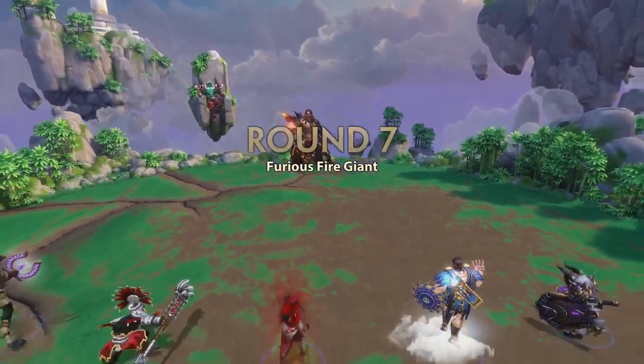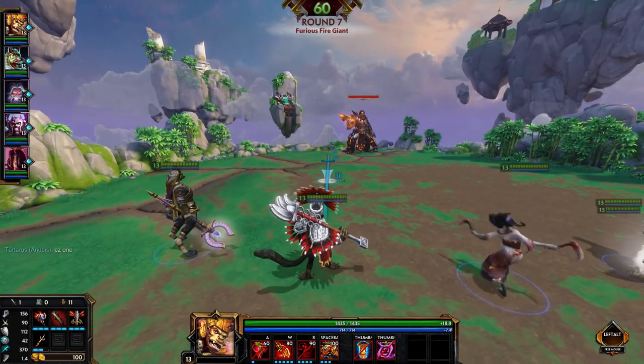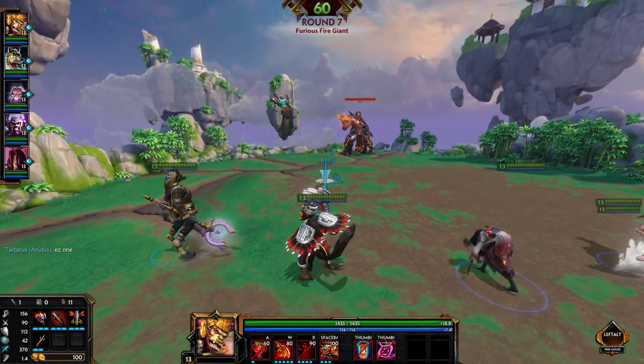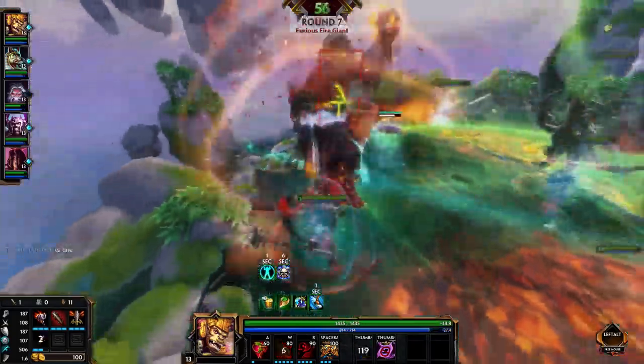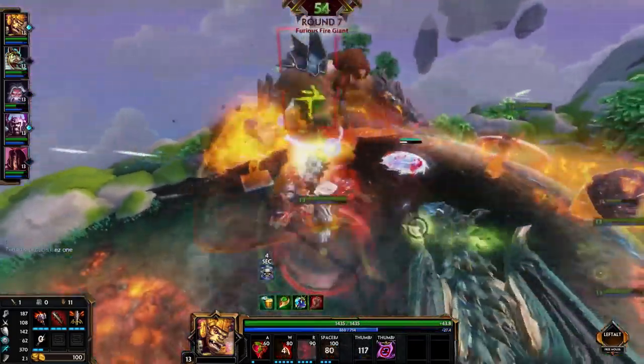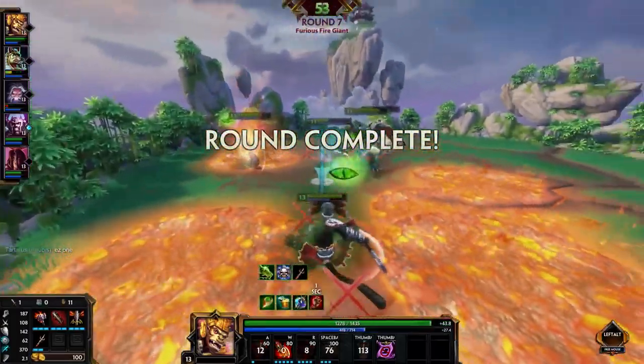The Furious Fire Giant is really just a Fire Giant that you can't de-aggro no matter how far you walk away, and he has some amped up abilities — meaning, for example, his ground lava is in a lot more pools, so you will take more damage if you stand around there. Other than that, it plays out like a normal Fire Giant fight, and stuff like Wrath or Frenzy is very effective here.